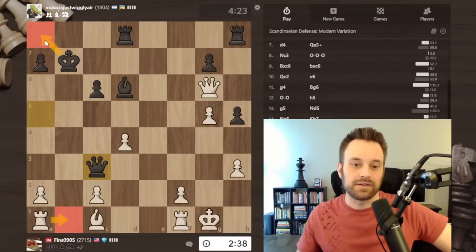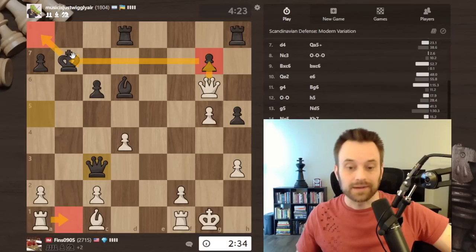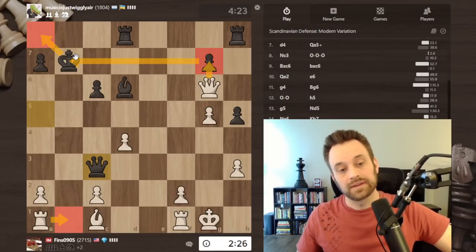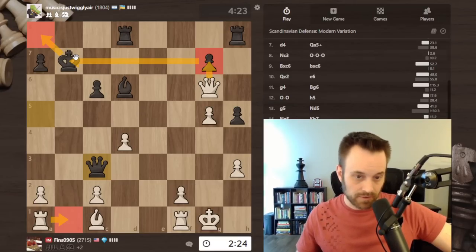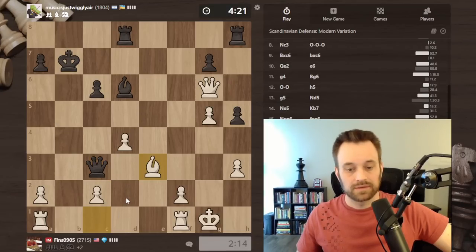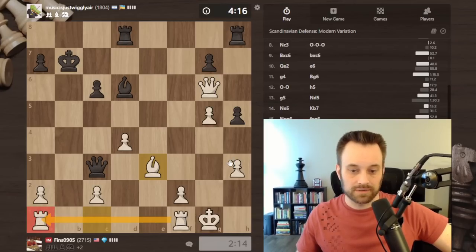Maybe I have a direct win with check here - king a8 and then queen takes g7 simply threatening mate. Black would have to play rook b8 there, but I can play bishop e3 if I want to coordinate. Bishop e3 right away is also nice. Let's not tarry in this position - I'll just play that in the interest of playing the necessary move. That coordinates my position, blocks queen takes h3, keeps everything defended.